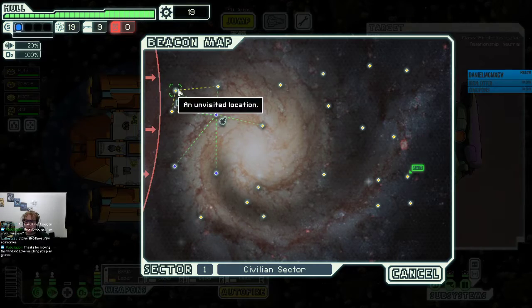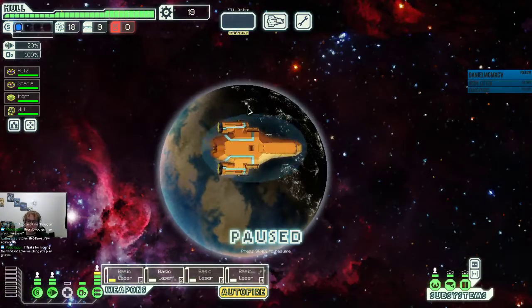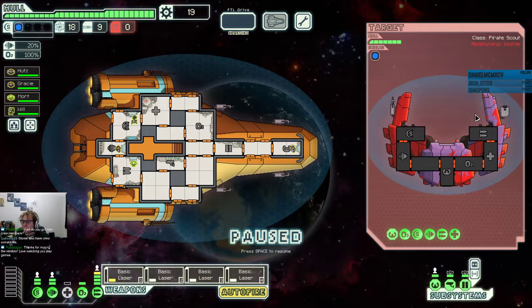We should take a couple of high fuel surrenders just to make sure that our ship gets through areas. This early, the scrap is like 14 to 17, so we're not costing ourselves a lot. Someone is under attack by space pirates. You power up your weapons and engage the pirate ship. We got shields and lasers again.